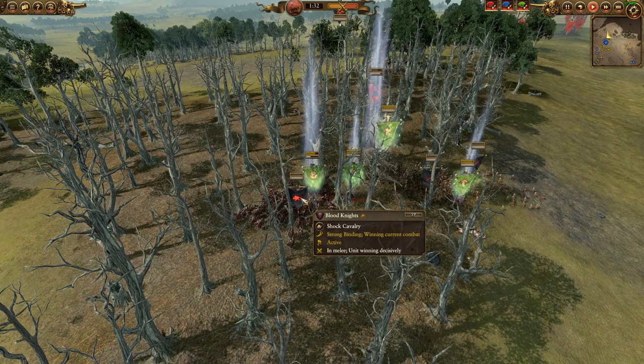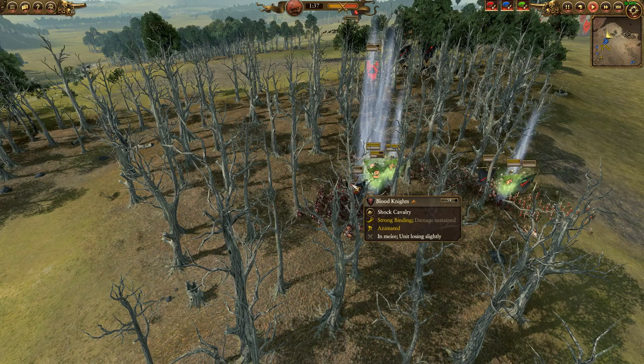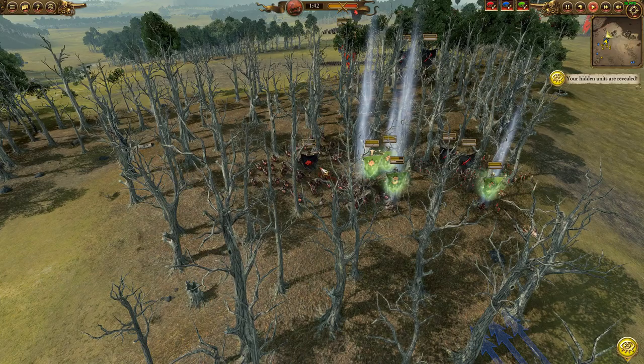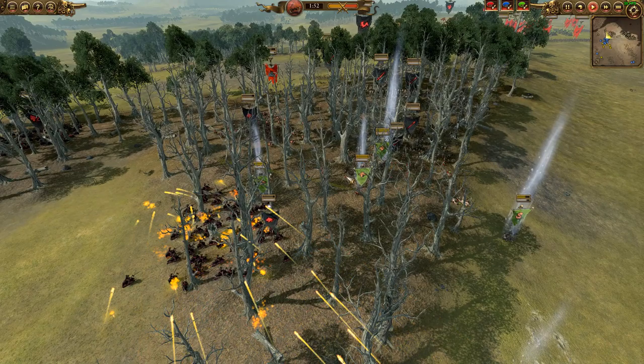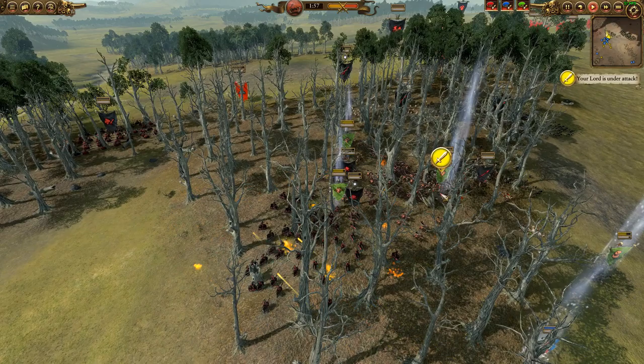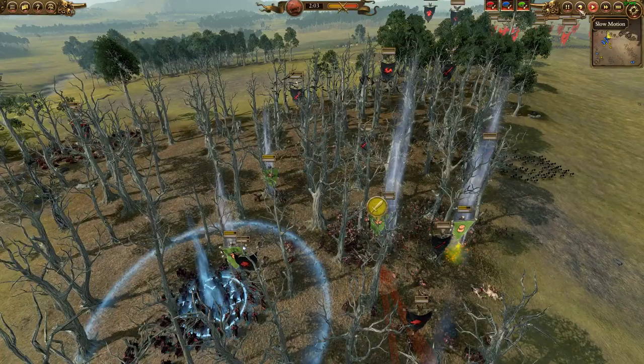I brought the Orc Shaman over here too so that he'd be ready to drop the Foot of Gork. But I made a big mistake and over-committed the Orc Shaman, and the Blood Knights got onto him. I was like, oh no, this is really not how I wanted to see this go - I'm going to lose my shaman right off the bat. So I dive in here and just try and scare off these Blood Knights. Maybe the Blood Knights could have been a good engagement for them, but there was no elite infantry to come over and support. He wanted to get in another charge, but he pulled back for that second charge, which gave me a chance to pull my Orc Shaman out.